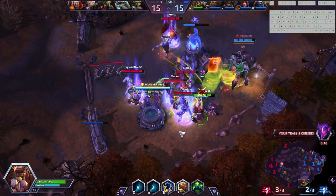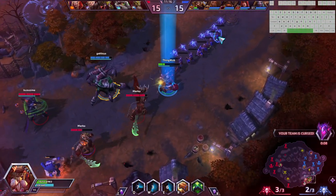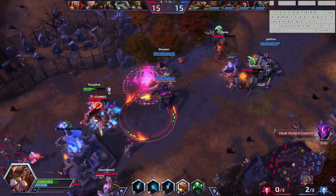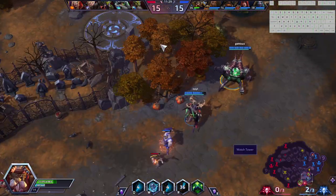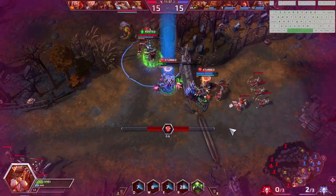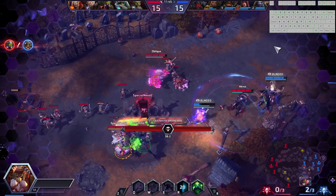We heal so much off of our Ws that it's not that big of a deal. Unfortunately, I don't have my Haymaker up yet and I missed a pretty easy-to-land Q. Kind of want to send this guy deeper with an ult, but I'm fine with continuing to defend the building versus the push of this enemy team. Missing a point-blank Q there, and we're gonna get chased down a little bit by this enemy team — not too hard, though.